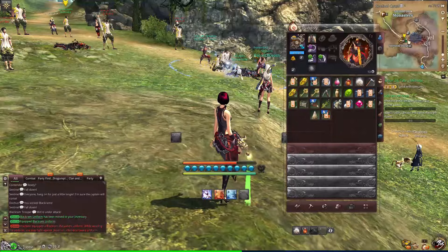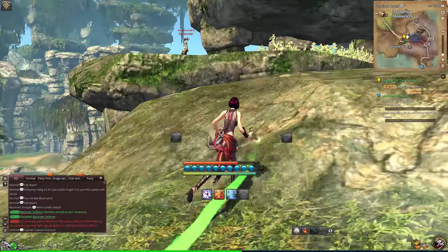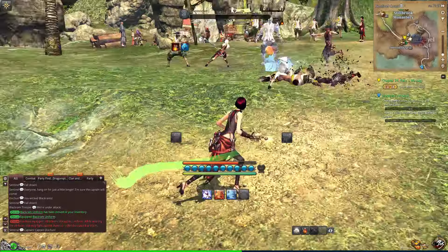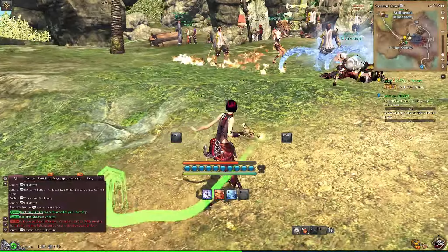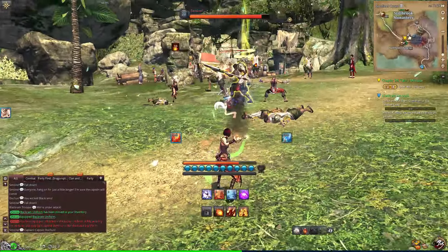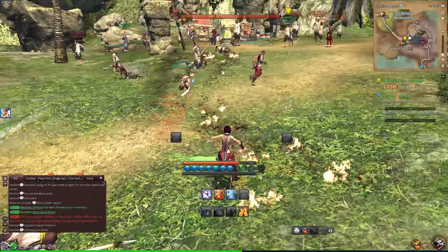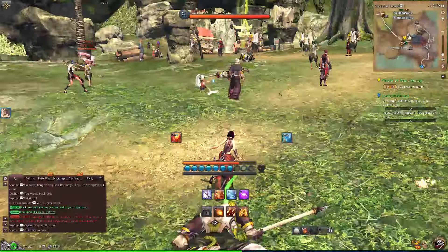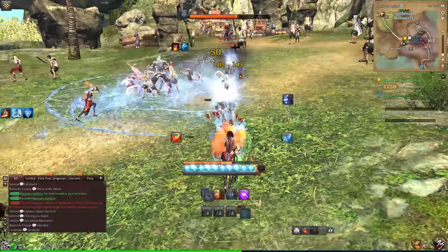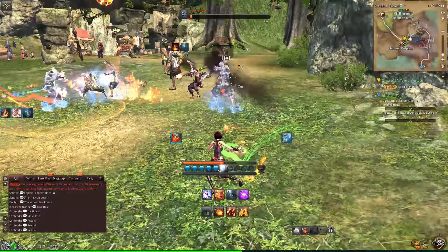Keep in mind — if you put this black ram uniform on, bamboo guards will attack you, so now you can see that guy is hostile. But all these black ram NPCs are not hostile to me. However, keep in mind: if there are any players wearing bamboo guard outfits specifically, they can attack you.